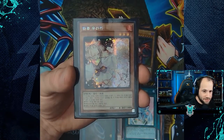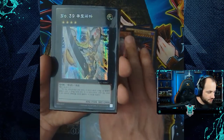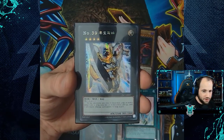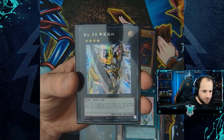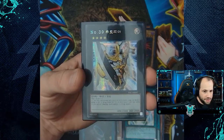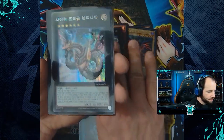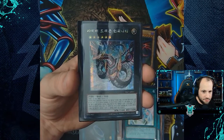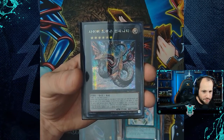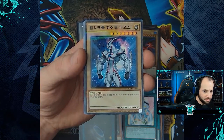Into our secret rare cards: Ghost Ogre and Snow Rabbit in default artwork, Ash Blossom and Joyous Spring in default artwork, and two copies of the default artwork of Number 39: Utopia.